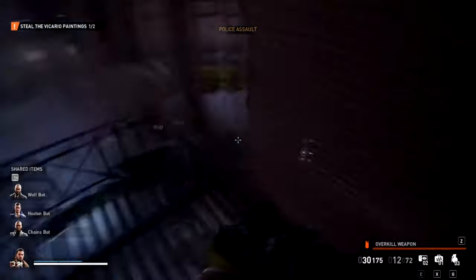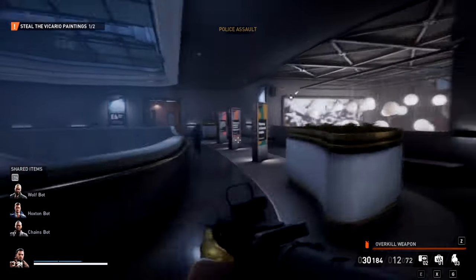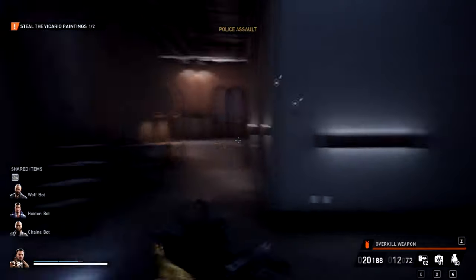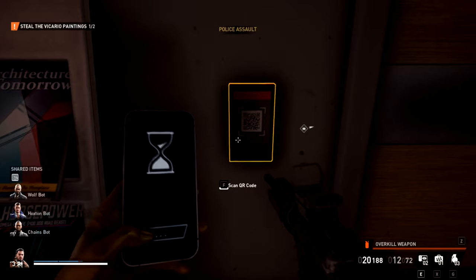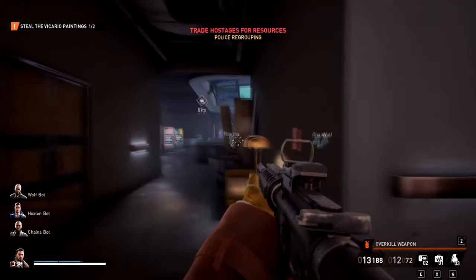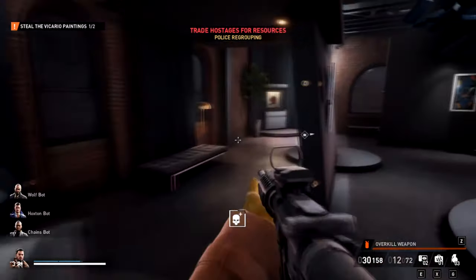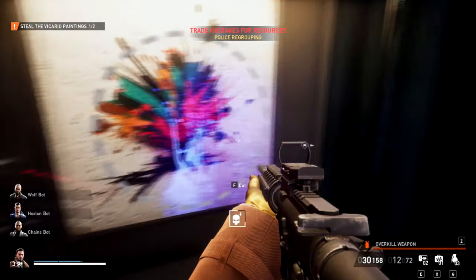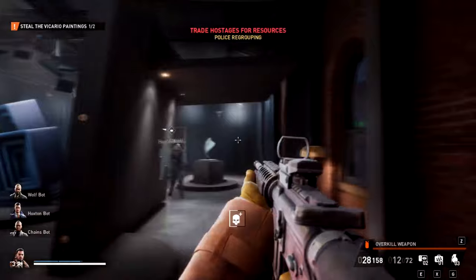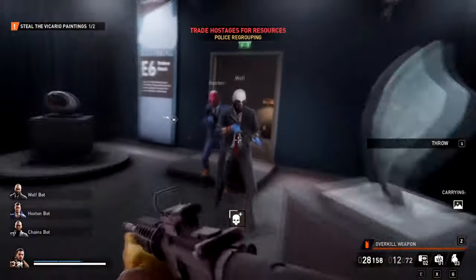Let's go ahead and get the next one. I went to E5, I believe, so now we'll use our QR code to get into the next room. Now we've got to find the one with the blood splatter again. That one looks like it has blood splatter on it — that's got blood splatter on it. The one over there probably doesn't. So let's go ahead and grab it and take it back to the helicopter. We found both paintings.